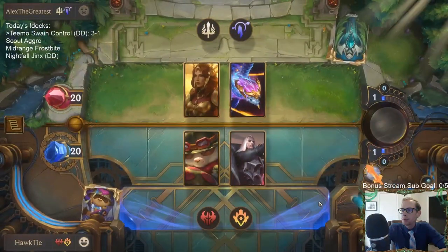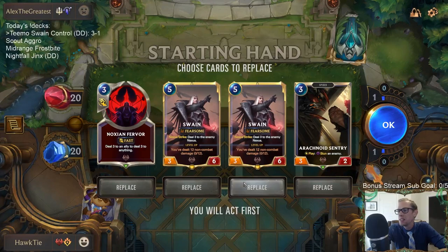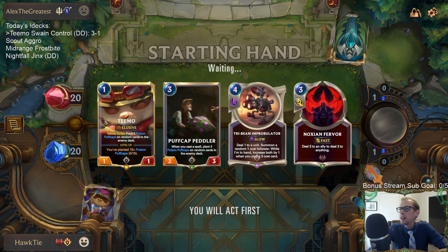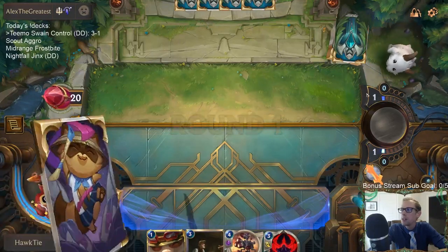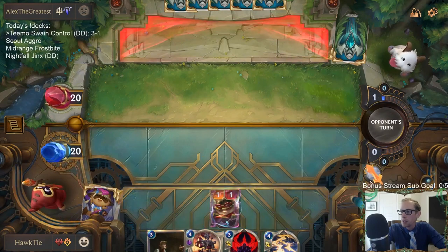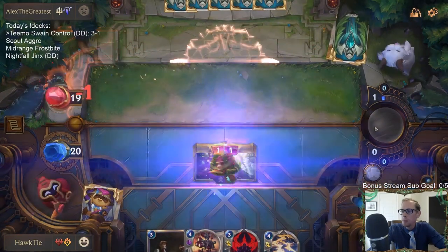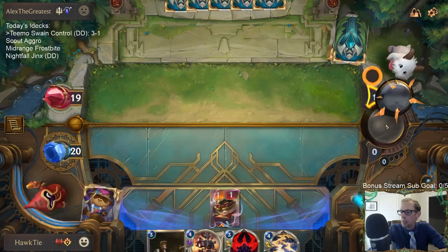Now we've got Leona Aurelion Sol — just playing a combination of Trundles, Leonas, and Aurelion Sols. Just all these big decks. We got Teemo on turn one again — mulliganed everything looking for Teemo because, again, this is just a deck going big. Decks going big: we want to try to go under them with Teemo. We had good success last game leveling up Teemo on turn four.